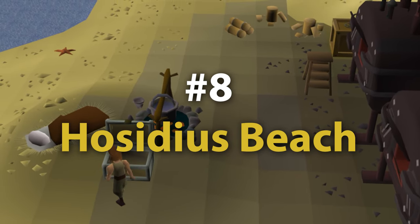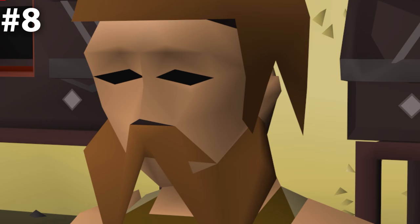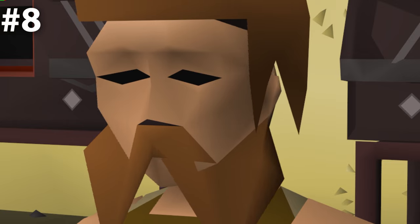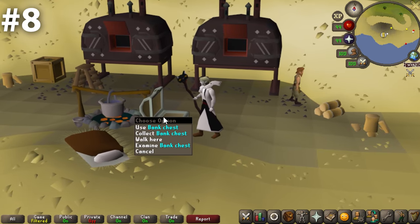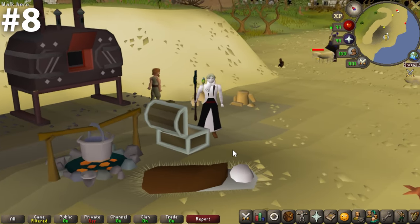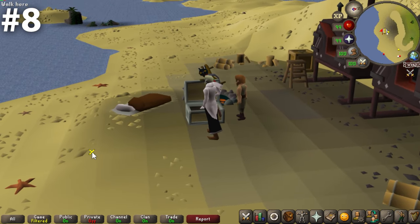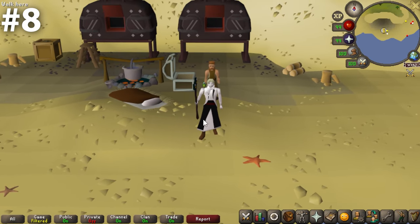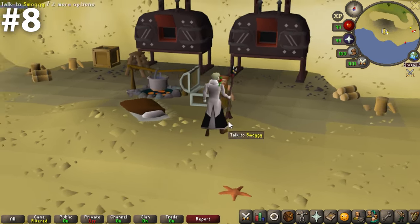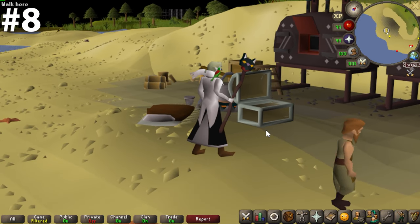Coming in at number eight, we have the Hosidius Beach bank chest. There are really only two negatives I can think of: if you don't get along with the fella right there, you're probably not going to want to hang out here too long; and the furnaces nearby could be a little too hot or noisy. Otherwise, you just have this perfect location on the beach. The best part is it feels really tucked away, with this wall that backs up to the furnaces closing you in a little bit — in a good way. I definitely recommend coming down here, saying hi to Smoggy, saying hi to some starfish, and standing at this bank chest. It is incredibly pleasant.